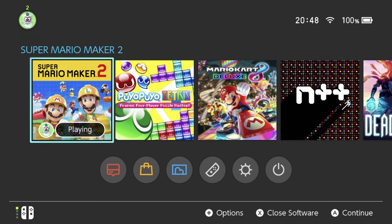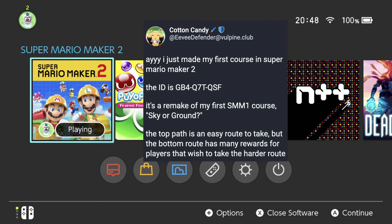Hey there everyone, this is Danielle playing another Mario Maker 2 viewer level. This level is called Sky or Ground — there's the post about it. It's by Evie Defender of Alpine Club. I do actually know her name, but she hasn't been using it, so I'm gonna stick with Evie Defender. The ID is GB2Q7T-QSF. Apparently it's two different routes, so I might play through the level twice to try both routes.